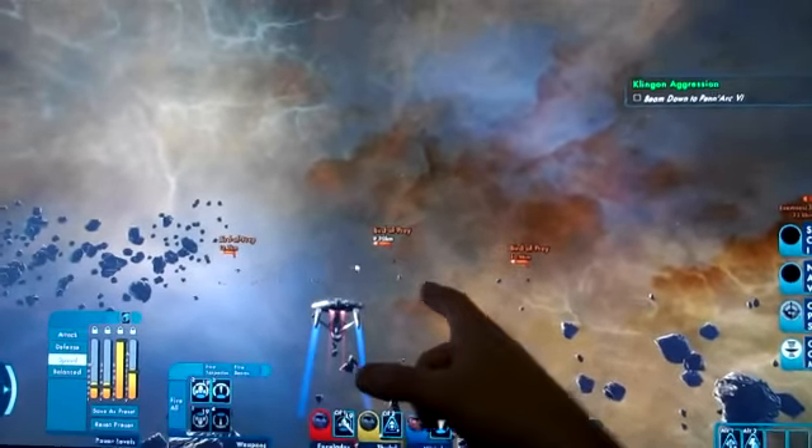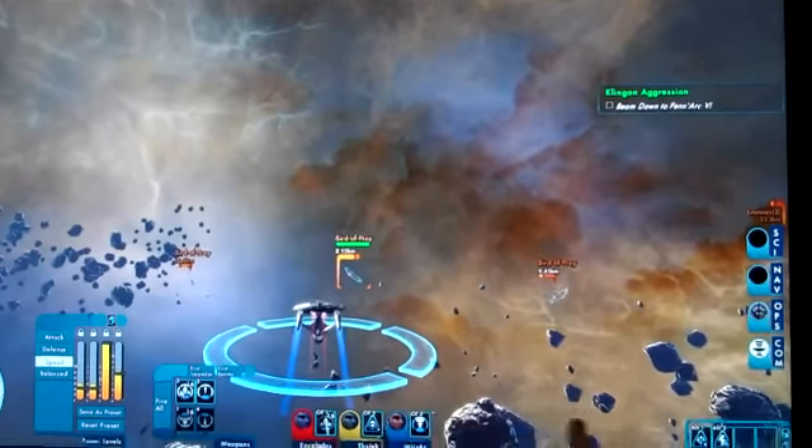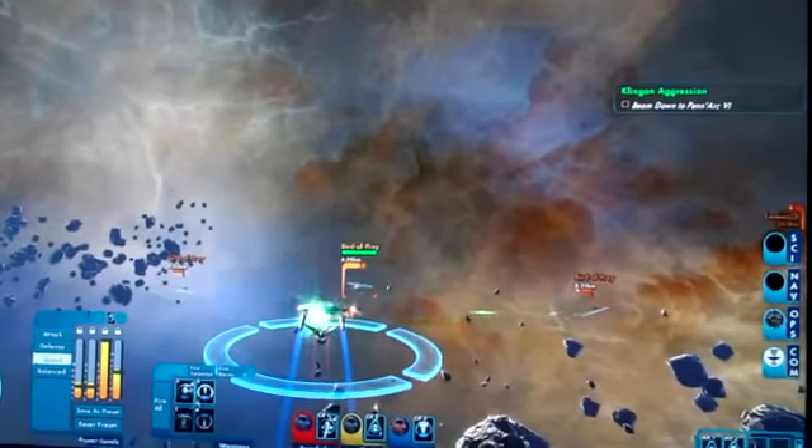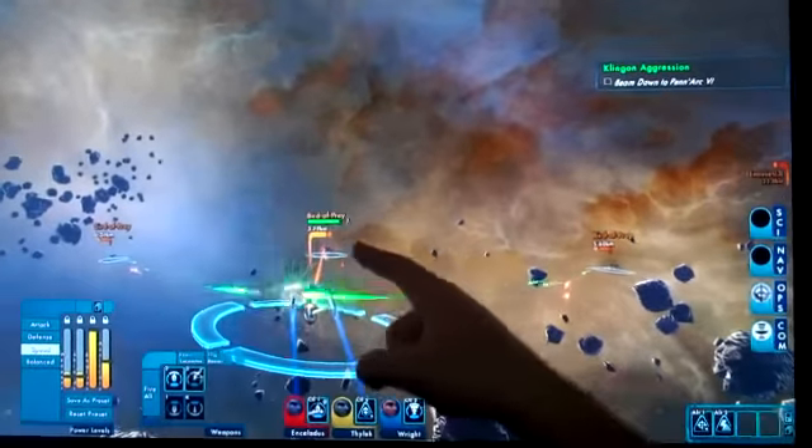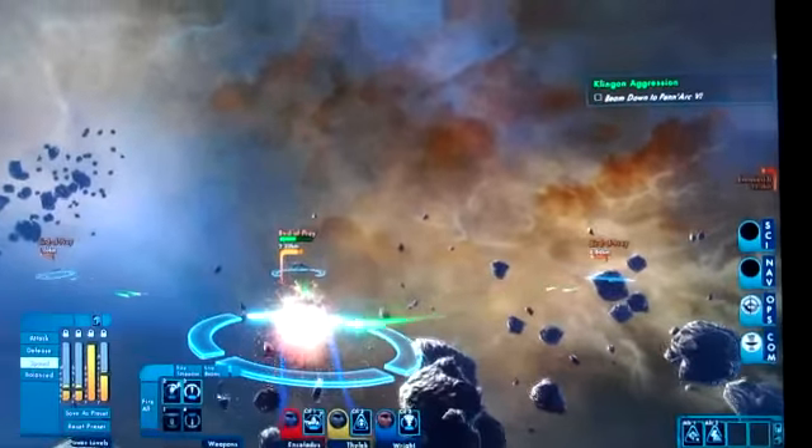So if these guys do a bombing run, maybe target the middle guy because he'll come right at you. There you go — they fired off those three. Now even though the shields aren't down, he's going to take some hull damage because there's a little bit of bleed through.